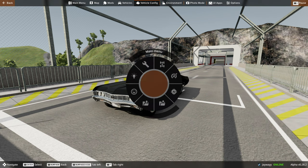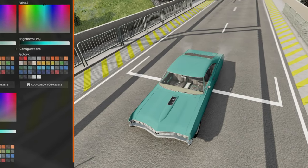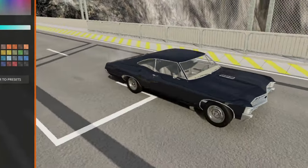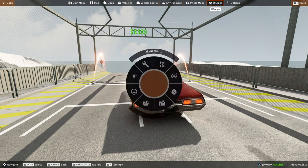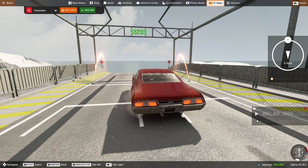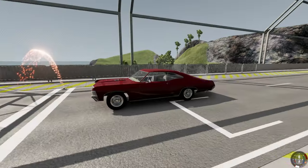We're going to start with the Chevy Impala first. I'm going to change the color — do the red. And you know the rules, we're just going to see who can jump the furthest. Let me fix my UI here. All right, let's start with the Chevy Impala. Take one.